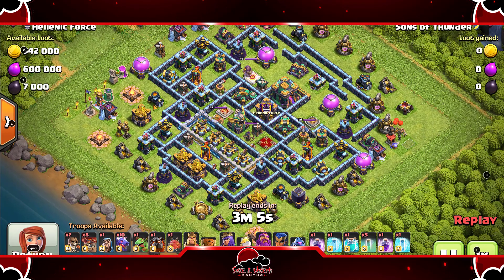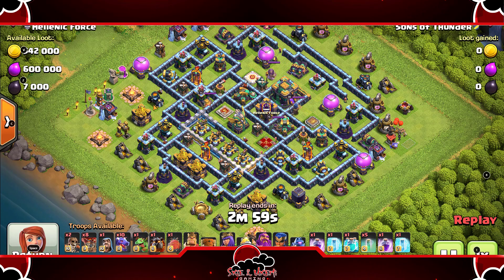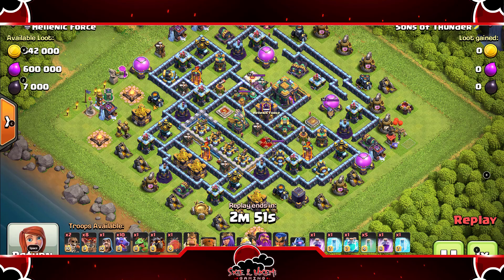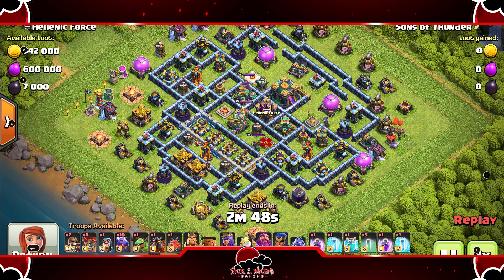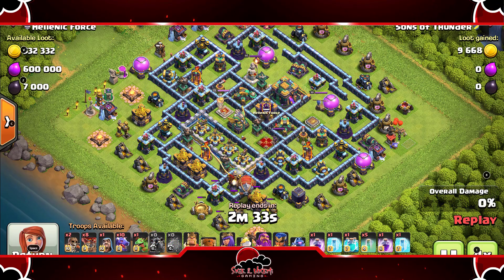We have two legend league hits for you and then two war attack strategies where he six-packed in war, so you know this attack strategy is overpowered right now. We're going to be speeding it up just a tad bit to get started.